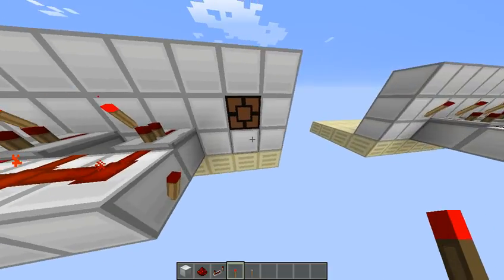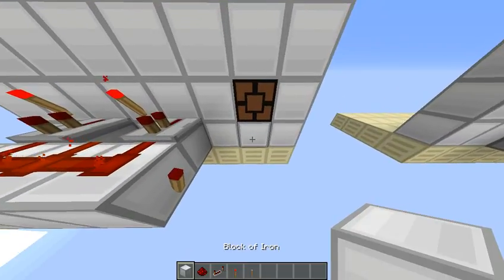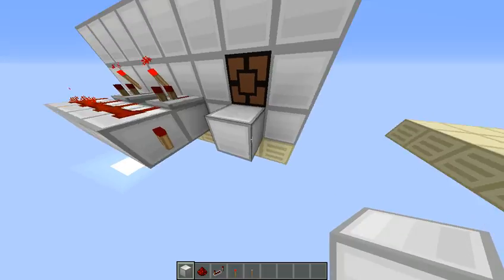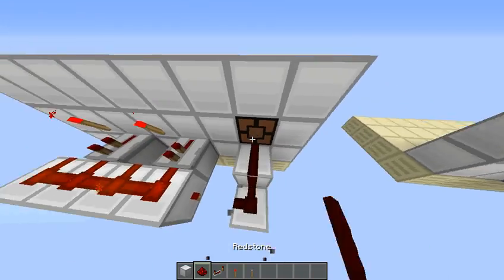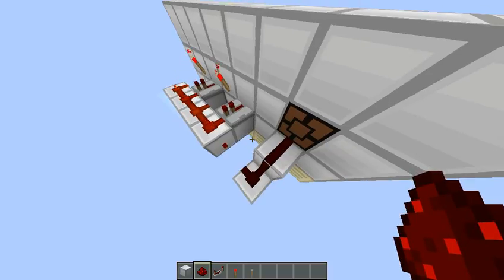Congratulations, you finished making the combination lock! What we're going to do now is wire it into the redstone lamp right there. Let's just do that quickly. We're done — right there. That's how simple it is.